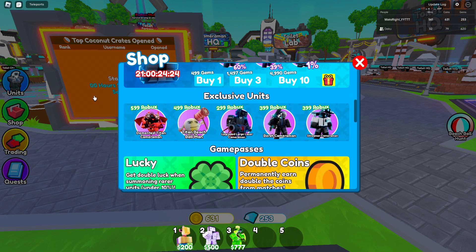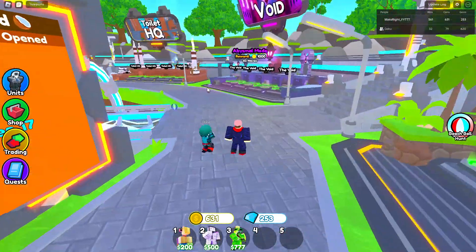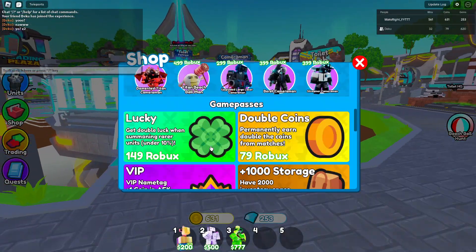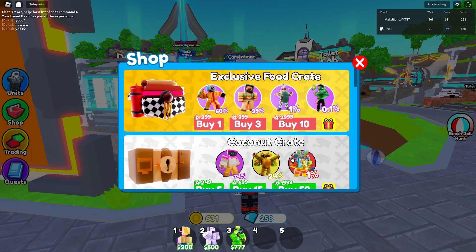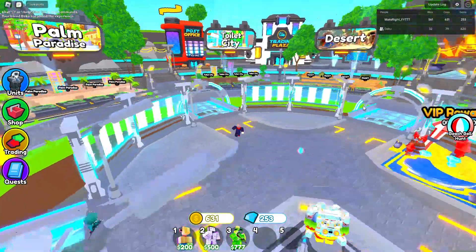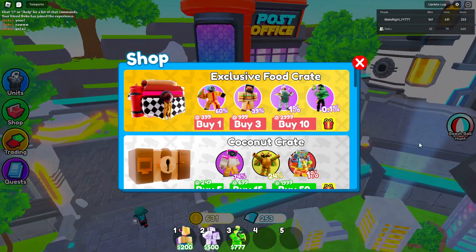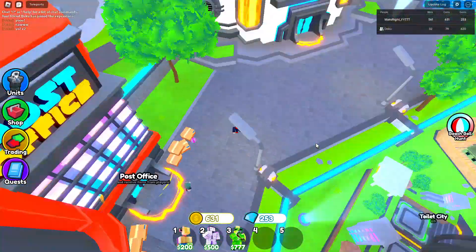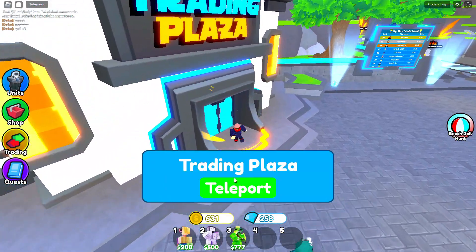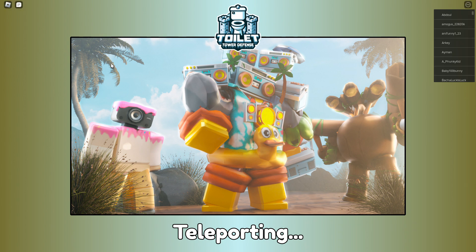That's pretty much like the titan beach ball man but without piercing. Nothing else new, I think. We have this orange board. And I don't have any robux so I'm not buying these. This game's too paid to win. We got a new loading screen — that's cool. We got for once some realistic grass and some trees. That's something realistically good.